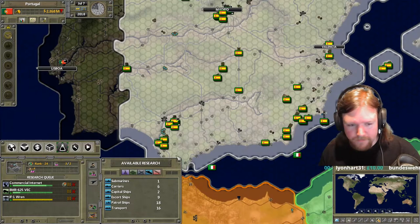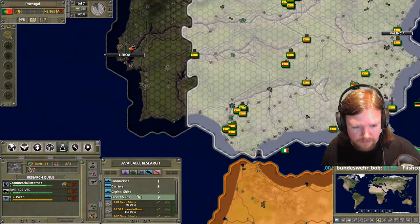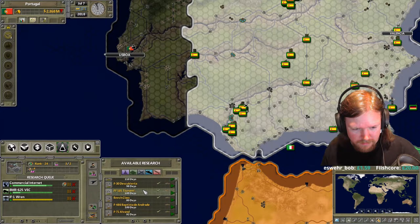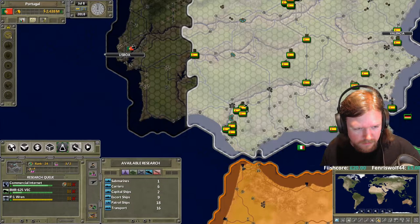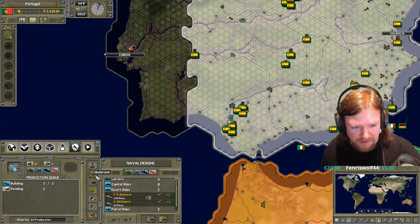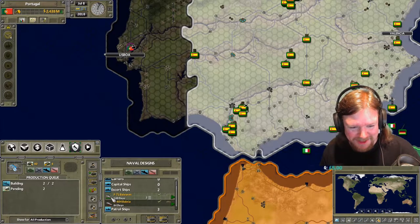Yeah, that's a ship. That thing isn't really that good. It's got a limited range and it can't really attack targets very well. It's an okay missile platform. It was just the only one I could get. That's four green pips - that's what I'm judging everything on.